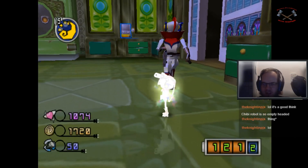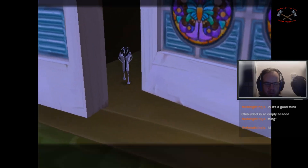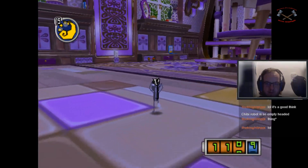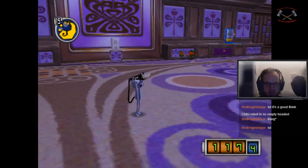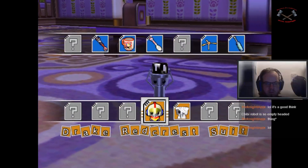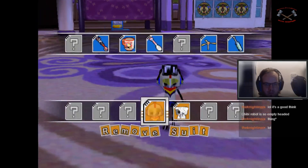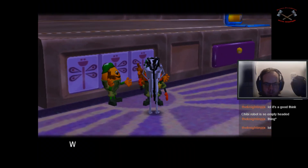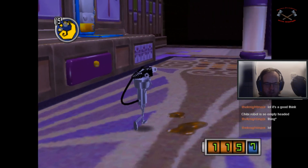I can get rid of that thing and head into the foyer, because hopefully I can start the training today. Still? Or do I have to get the thing? Four.